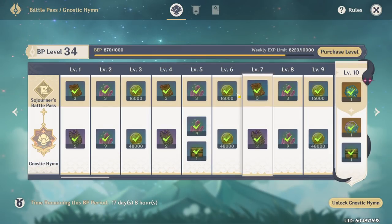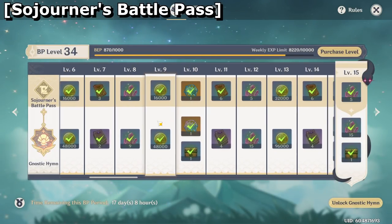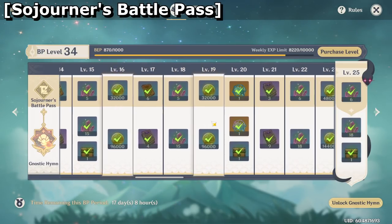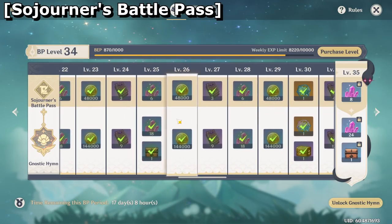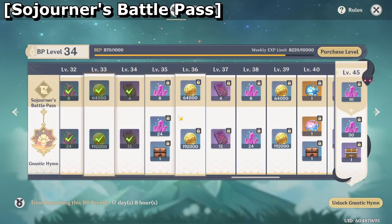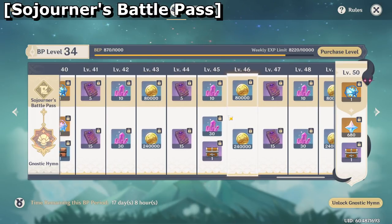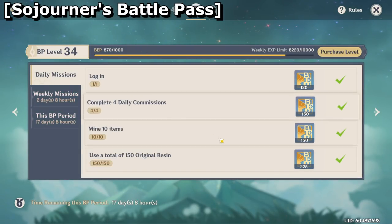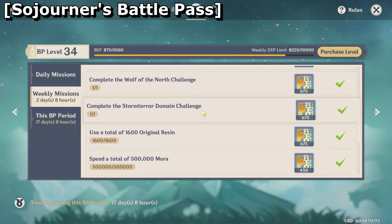While this is technically not fully obtainable without spending money on the game, the Battle Pass is another fantastic way to make bank, because every 3 levels of the Battle Pass unlocked yields huge amounts of Mora. While not required, if you purchase Nostokim you'll get 4 times the amount of the regular, but even the Sojourner's Battle Pass is good enough as is. As long as you do all of the Battle Pass quests every day and the ones every week, you'll be able to make a ton of free Mora. Even if you just use the Free Pass and start breaking into level 30+, you'll easily get 60–80k every 3 levels.